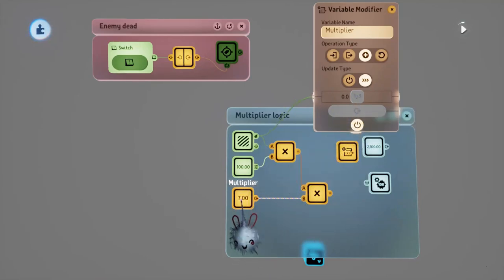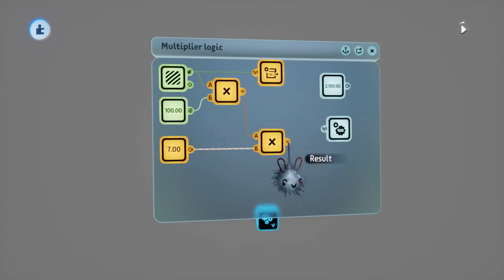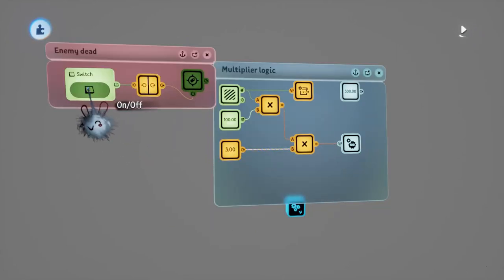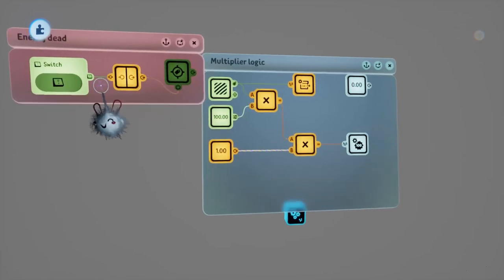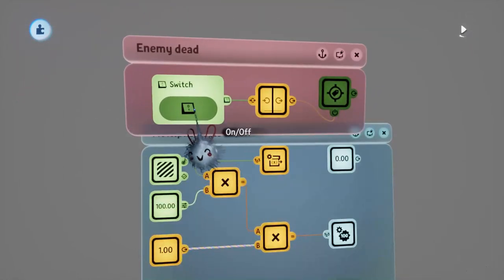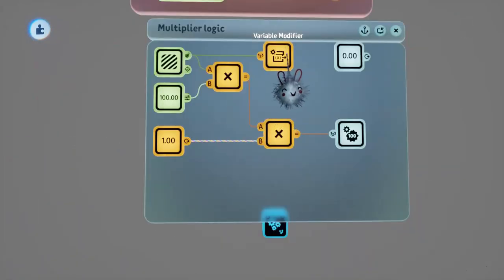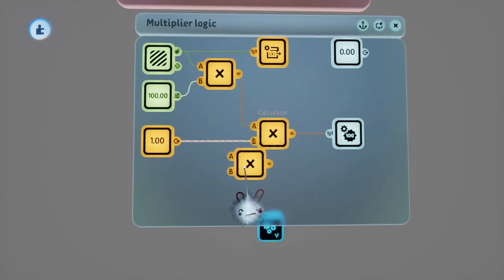With all of that set up, we can plug this calculator directly into the score modifier. In the score modifier's tweak menu we'll change this to Add and set it to continuously powered on. You can see that if I simulate an enemy dying it updates our score - but you may notice something interesting: the first kill updates our score by 200 rather than 100. That's because our variable modifier is increasing the multiplier at the same time the kill is happening, so it's increasing before we want it to.